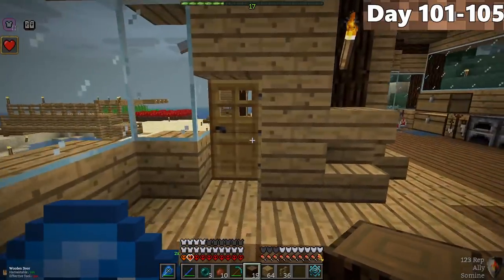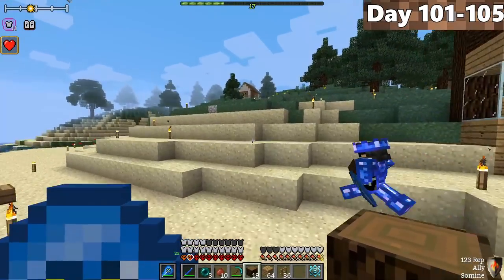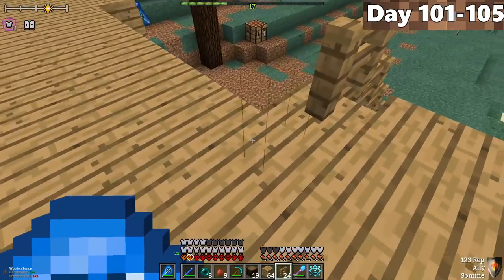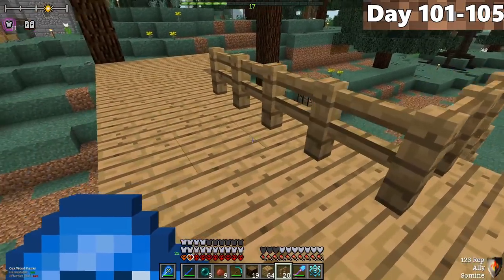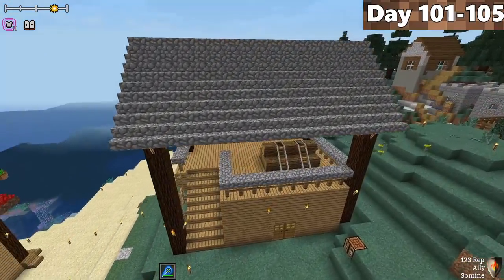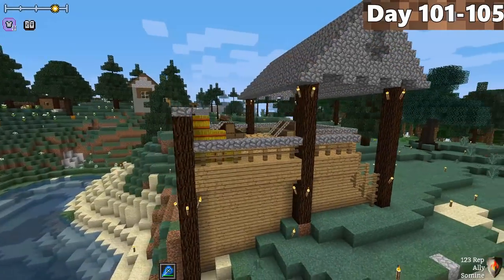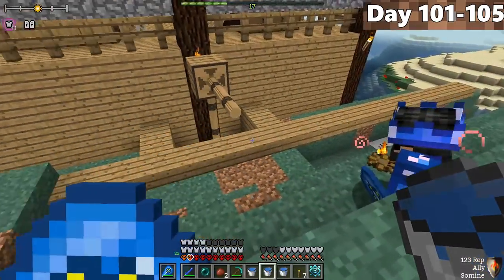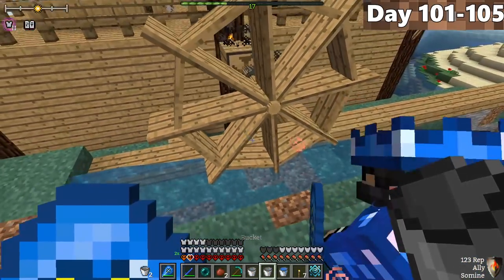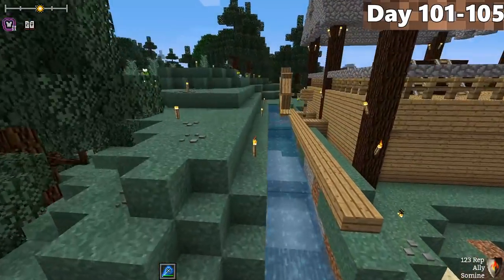On day 101, Forrest and I headed out to find a place to build our lumberjack station. We found an open area on top of the hill directly next to our base, flattened it out, and started creating. After completing most of it, we added a water wheel pushing water down the hill into the ocean — not necessary, but it looks pretty aesthetic.